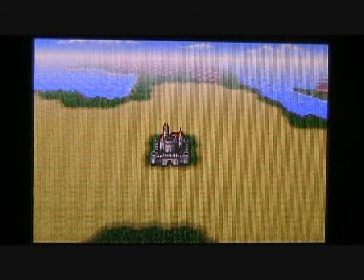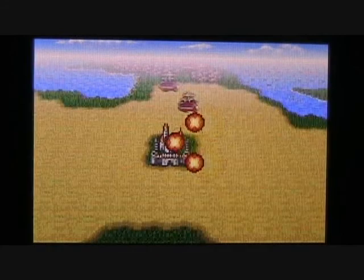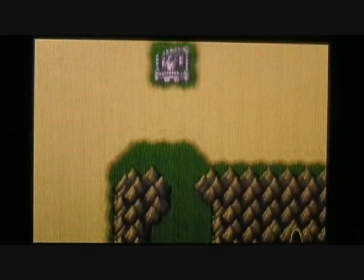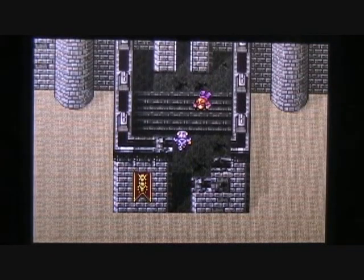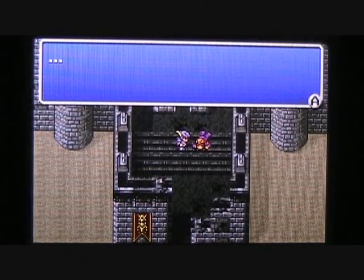Let's head off to the north here. There's Castle Damcyan — hey, what's going on here? Is that the Red Wings? What are they doing? Oh no, they're bombing the castle! Those jerks! We'd better hurry up and go inside the castle and make sure everyone's okay. Unfortunately, we're going to arrive too late. Damcyan Castle is in smoldering shambles, and there are men down all over the place, including a soldier near the front of the castle who appears to be dead.